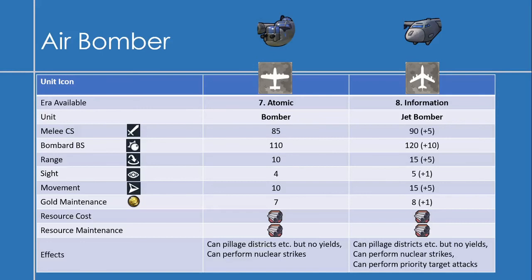Next is the Air Bomber. The Bomber is available in the Atomic Era — at the same time as the Fighter. It has a melee combat strength of 85, a bombard strength of 110, a range of 10, a sight of 4, a movement of 10, and a gold maintenance of 7. It costs aluminum to produce and maintain. Bombers have a longer range than fighters, and bombard strength is only really effective against cities, not units. Bombers can pillage districts and perform nuclear strikes once you have nukes.